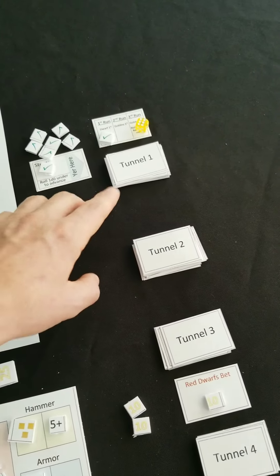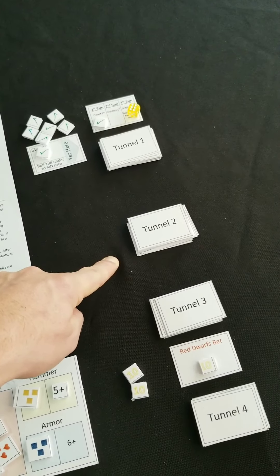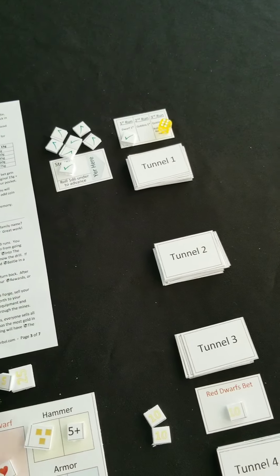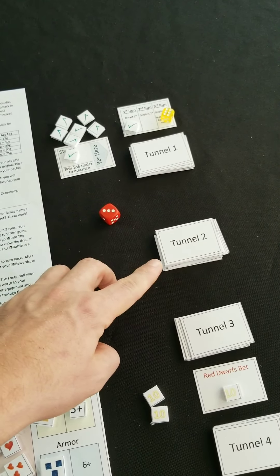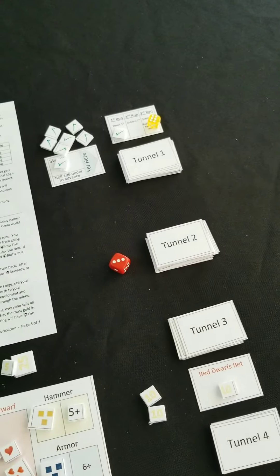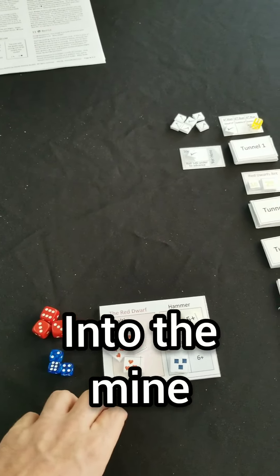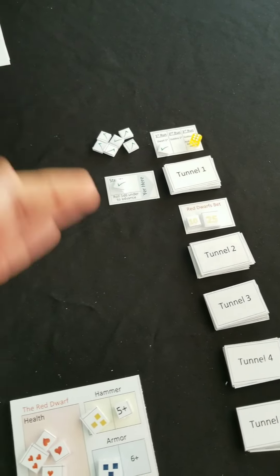One way you can judge: all the goblins in deck 1 have nothing higher than a 1, deck 2 has nothing higher than a 2, then 3, 4, and 5. So you can tell whether or not you can even kill something by which tunnel it's in. For example, if I have a hammer with 1 die I can possibly kill anything in deck 1, but in deck 2 there'll be things with 2 life and I won't have enough damage. So even to start deck 2 you're going to want to walk in with a hammer that has 2 dice. I'm putting 35 here after tunnel 1 and I'm ready for my first run.